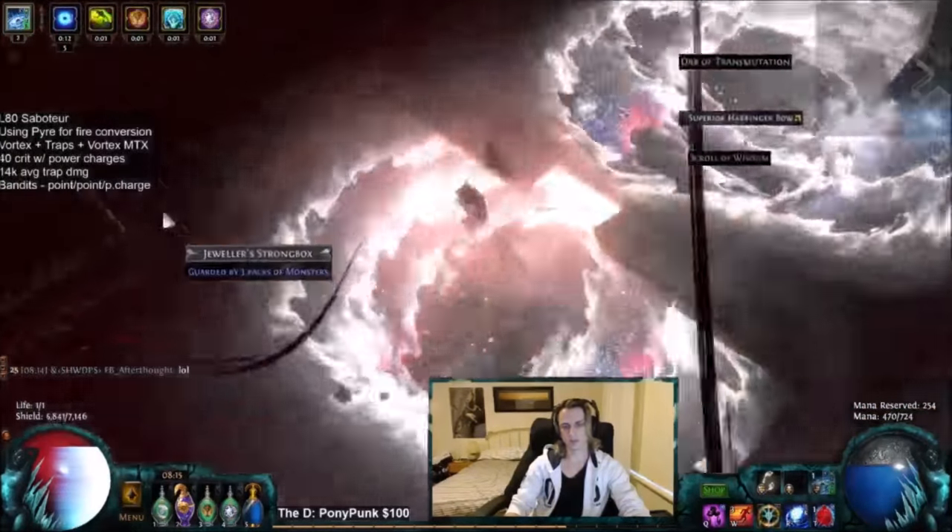I'm not running Sunblast — just a Crystal Belt, running around throwing traps and letting Chain Reaction do the work. It is a CI character. I also have Elemental Equilibrium, which I trigger using Orb of Storms: it zaps something with lightning, giving minus 50 resistance to fire and cold. My Orb of Storms setup also has Power Charge on Crit and Curse on Hit with Elemental Weakness. So Orb of Storms gives me EE, curses with Elemental Weakness, and generates power charges — currently 5, potentially 6 if I respec the Merciless bandit passive.